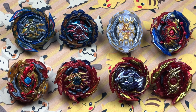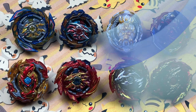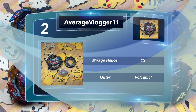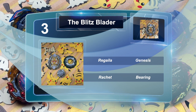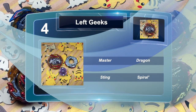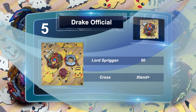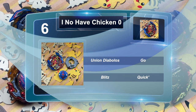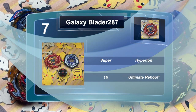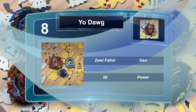Here are the combos. Combo 1 is Brave Hyperion 1S Sting Destroy Dash entered by Joshua Brown. Combo 2 is Mirage Helios 1S Outer Volcanic Dash entered by Average Vlogger 11. Combo 3 is Regalia Genesis Ratchet Bearing entered by the Blitz Blader. Combo 4 is Master Dragon Sting Spiral Dash entered by LeftGeeks. Combo 5 is Lord Spriggan 00X Extend Plus entered by Drake Official. Combo 6 is Union Diabolos Go Blitz Quick Dash entered by I Know Have Chicken Zero. Combo 7 is Super Hyperion 1B Ultimate Reboot Dash entered by GalaxyBlader287. And combo 8 is Zwei Fafner Gen 00X Power entered by YoDog.